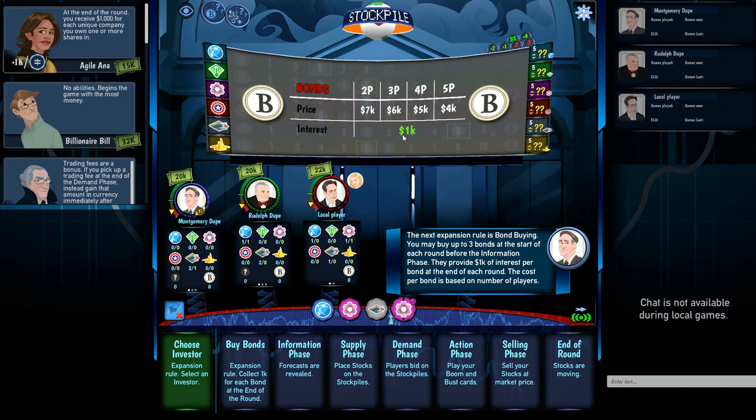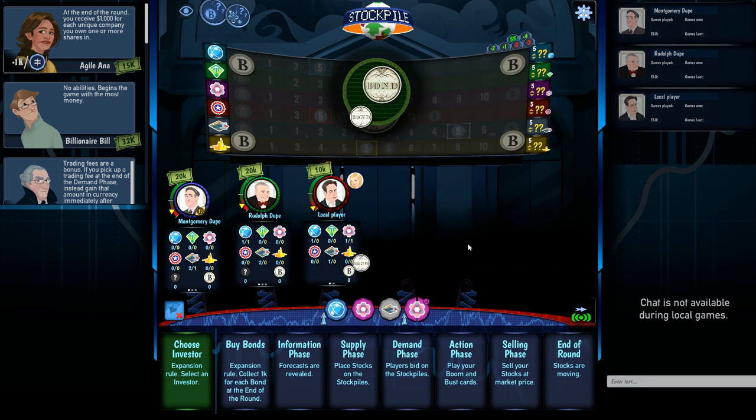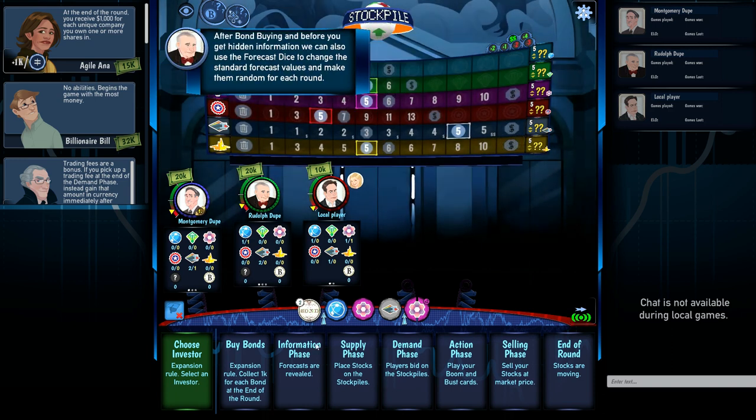Bonds: the price per bond is based on the number of players — the more players, the less expensive they are. They pay interest per bond at the end of each round, returning value to you. At the end of the game they're sold back for the amount you paid for them, so they're pretty straightforward. There's a bond button at the top — we're going to select two bonds and spend twelve thousand on them.